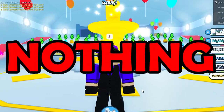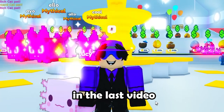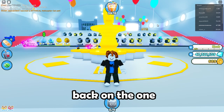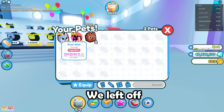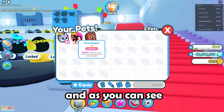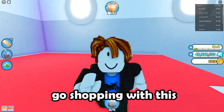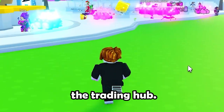Today we're continuing our journey to go from nothing to a banana pet in Pet Simulator X. We made some pretty good progress in the last video and I want to carry over that momentum. So let's get right over to the alt account and start trading. Now that we're back on the Pet Sim Pro Trader Man account, it's time to get started. We left off in the last video with 50 million gems, and we're back at the trading hub.